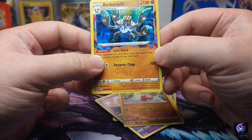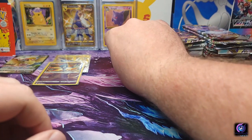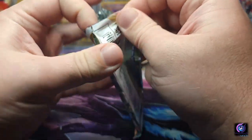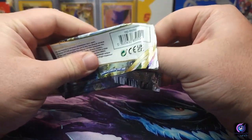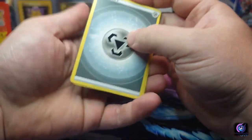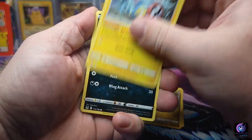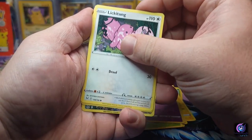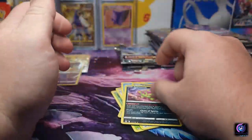I do like how the hollow bleeds into the Lost Zone art. Still, even as a hollow, not the hollow I'm looking for — still looking for that Gengar. Energy, Roserade, Sligoo, electric, Murkrow, Wormhole, Clefairy, Lickitung. No trainer gallery. Horsea, Porygon reverse, and a Spiritomb non-hollow.